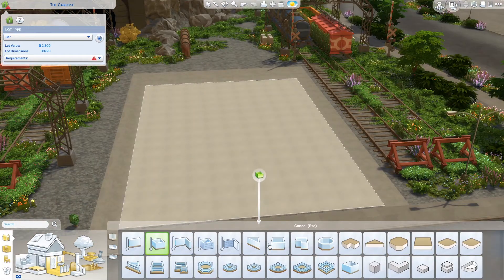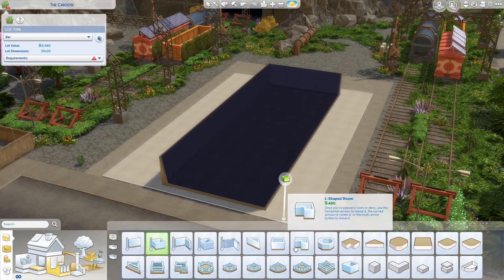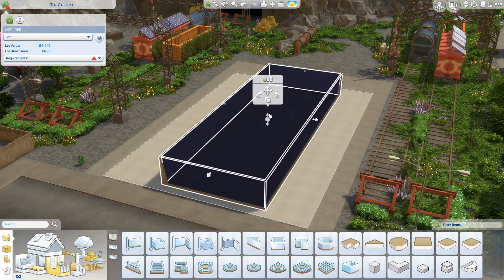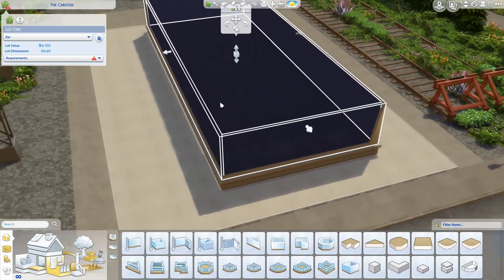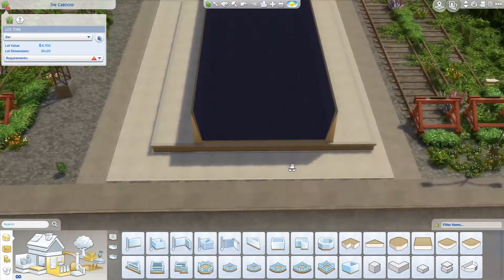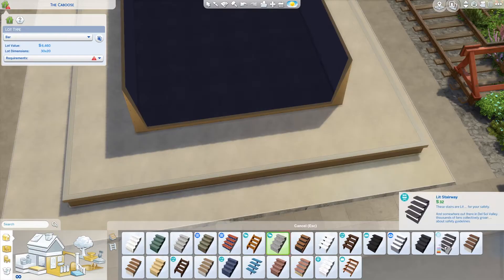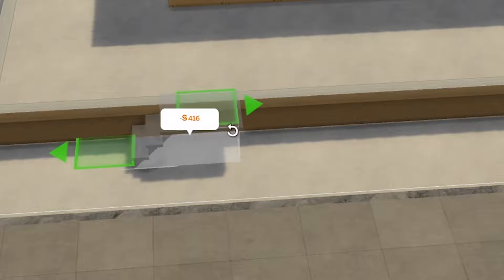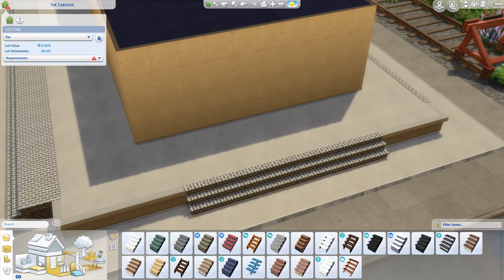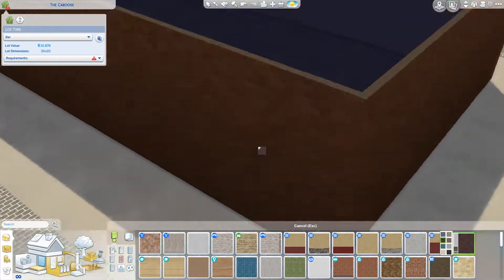I'll just place down a box. I do want to incorporate some of the industrial and green styles that we have, but first I need to make a foundation. I want an entrance in front instead of on the sides. First I'm going to make it look like a train platform, and I'm going to try and use the base game or the Eco Lifestyle pack as much as possible. For the exterior, maybe a brick — I am liking that.